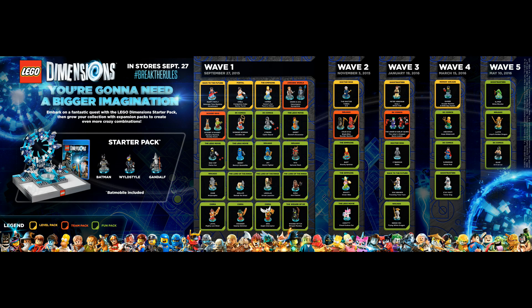First off, here we see this giant chart which tells us everything that's coming out for Lego Dimensions and more importantly when you're going to be able to get your hands on it. On the very far left we can see the starter pack — you get Batman, Gandalf, Wildstyle and the Batmobile. Wave 1 all comes out September the 27th 2015, or September the 29th 2015 for Europe. So this chart caters more towards US players — think a few days in advance for some of the release dates.